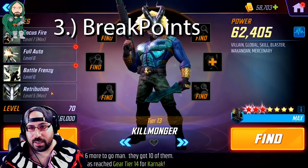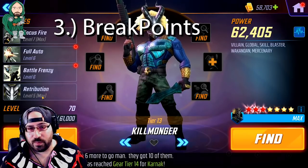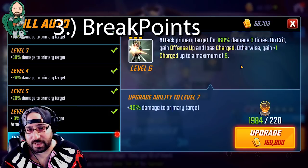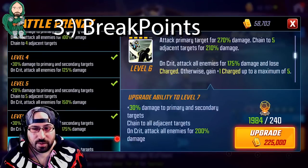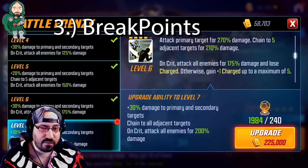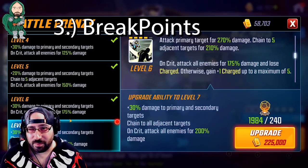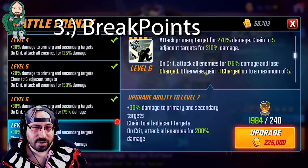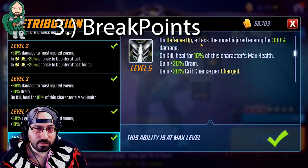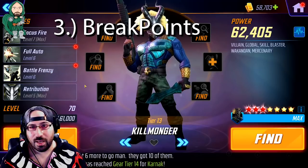Killmonger is one of those characters that needs a lot of Tier 4 investment to fully find where he's supposed to be. He is a damage dealer and his sustain comes from his damage, so seeing higher damage numbers on his basic and his special — bringing it to a total of 600% damage, or 200% three times — and even his ultimate, which will do quite a bit of damage and chain to every single target as opposed to just five, is important. Retribution adds plus 70% damage whenever he gains defense up. This is important because he needs to get that damage out, but without these Tier 4s, you'll start noticing he's not actually doing damage.